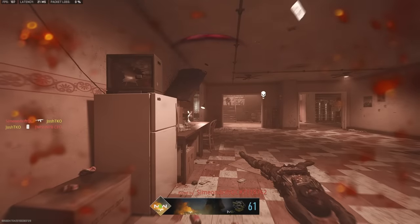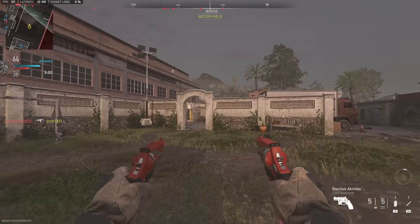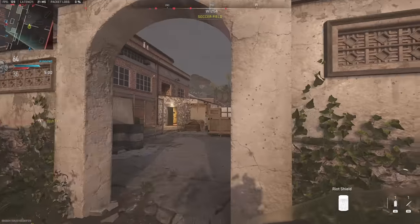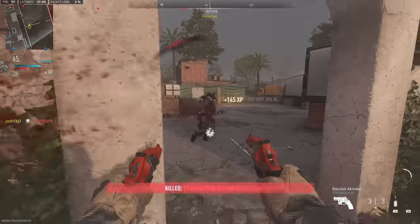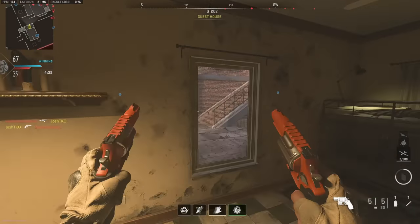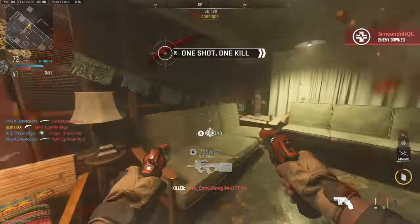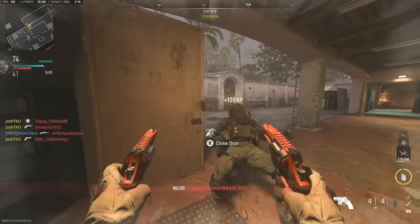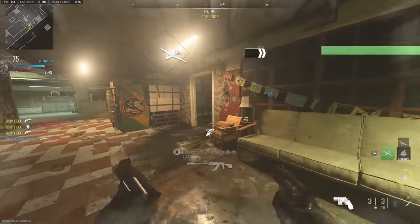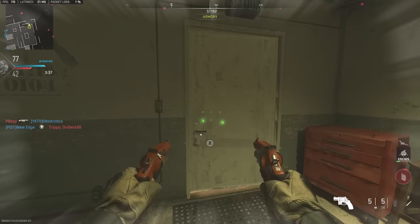I've never seen somebody camp this hard in this game — it's the whole team sitting in a building camping and communicating. It's actually wild. Not happening — I've got 34 kills right now, pretty damn good. Did you just call me a camper? If you're calling me a camper, that's insane. I just can't accept that.